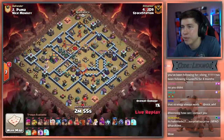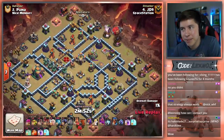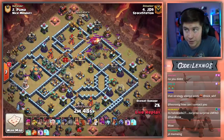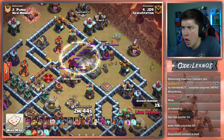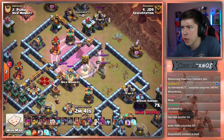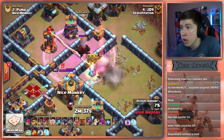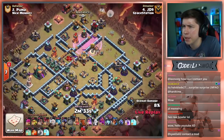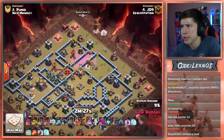He starts with a balloon at two o'clock with the archer, do a little funneling. Battle Blimp for the Eagle Artillery nice and early, gonna get the CC pool as well. Do we invest a Rage Spell? He's got Invis with the Rage? Did that Blimp land in the wrong compartment? Was it supposed to go in the dead zone? I think JD9 messed up his Blimp.